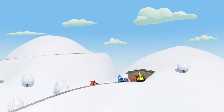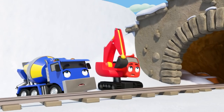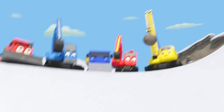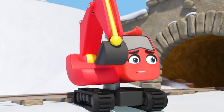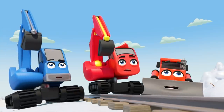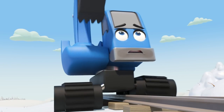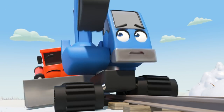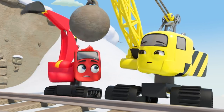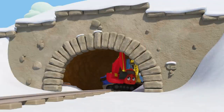It's the construction crew finishing their work on a new tunnel. Uh oh — what's that sound? There's been a huge explosion down the mountain. Look — huge rolling snowballs! It's an avalanche! CJ tells the other workers to get inside the tunnel for safety. Dozer pushes Johnny in. There's no time to waste — Diggly rushes to Daisy and tells her to get into the tunnel. The two get in just in time and the snow crashes down behind them.